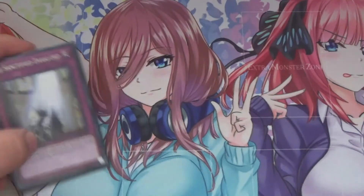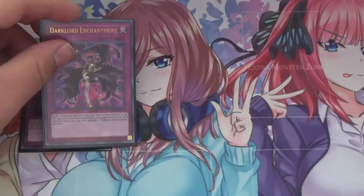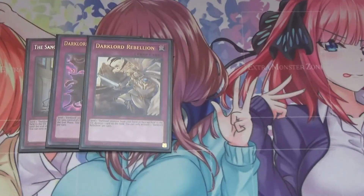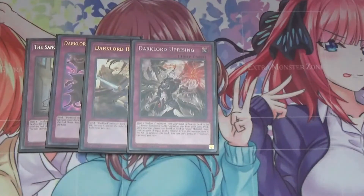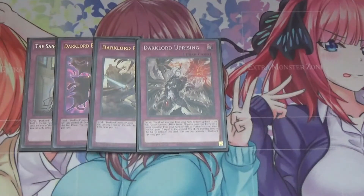Moving on to traps: I run one Sanctified Darklord — negate the effects of one face-up monster on the field. One Enhancement — take control of a target face-up monster your opponent controls until the end phase. Rebellion — destroy a card on the field. Uprising — fusion summon the Darklord Fusion. All of them have the cost of sending a Darklord monster from hand or face-up field to the graveyard to activate them, but if they're used via the Dark Lord monsters' effects you don't have to pay that cost. I only run one of each because you'd rather see them in the grave — you want to send them from deck to graveyard rather than draw them. But if you draw them, it's not the worst problem, it's just more costly.